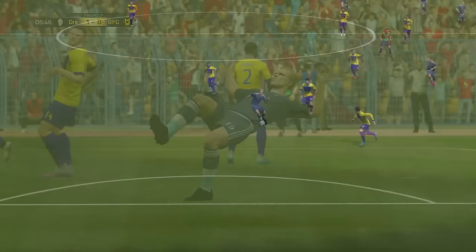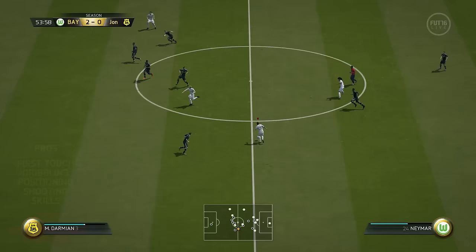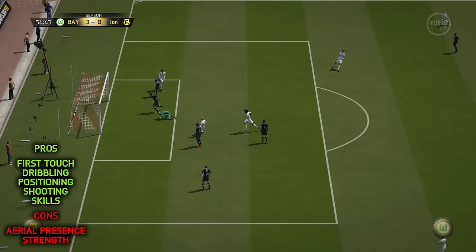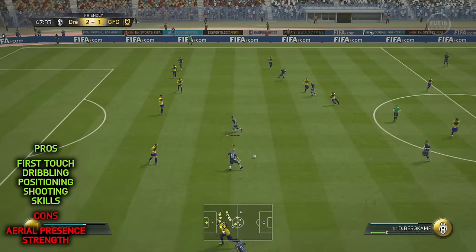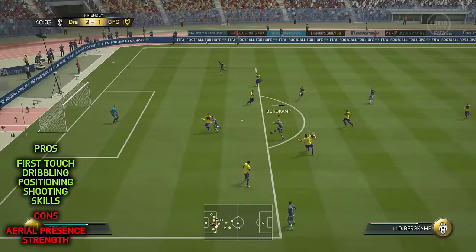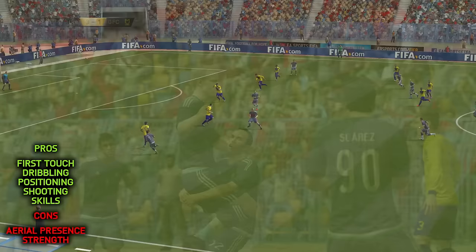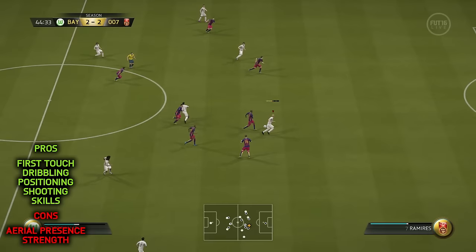His first touch is absolutely awesome. The first two pros are kind of the same thing — first touch and dribbling. He is an absolute monster on the ball; it's tough to get the ball off of him because it seems as though it's glued to his foot. He always finds himself in the right place at the right time, and this comes from both myself and Footwiz Dan, from the positions of CAM and striker. His four-star skill moves are very useful — I found myself utilising the Berba spin a lot, which opened up a lot of space, allowing him to unleash his amazing shooting. He's got finishing, power and volleys in his locker as well.